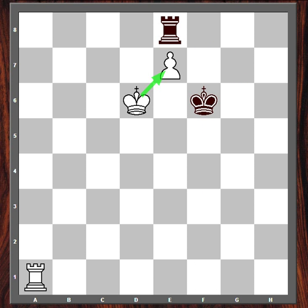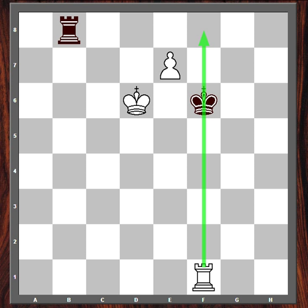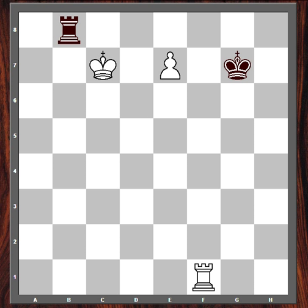Rook b8, possibly preparing to throw some more checks on the white king, is another possibility. If rook b8, then white plays rook f1 check, forcing the king to come off of the f-file. And now king c7. I verified that rook e1 also wins, but king c7 is a lot simpler. King c7 attacks the black rook — again, not a lot of useful squares to go to. If the rook comes to e8, then just king d7 wins, as we've already seen.